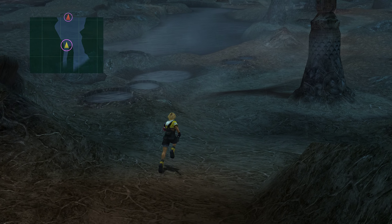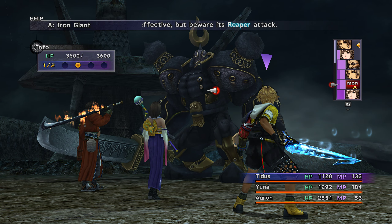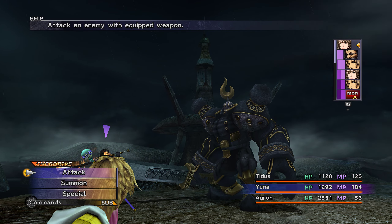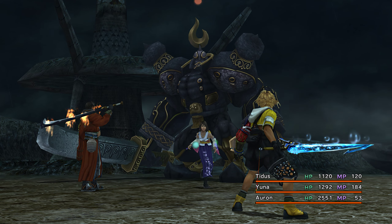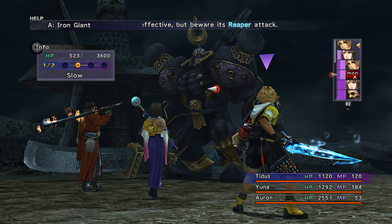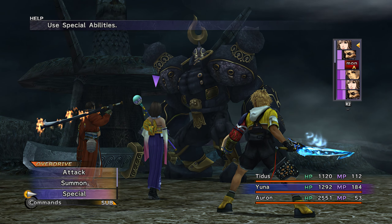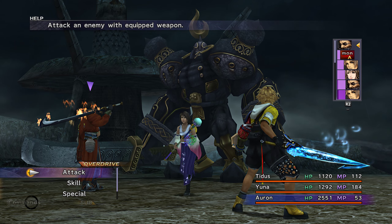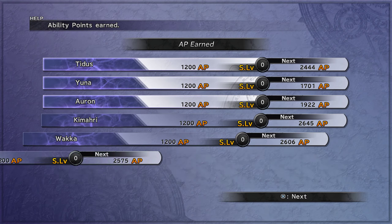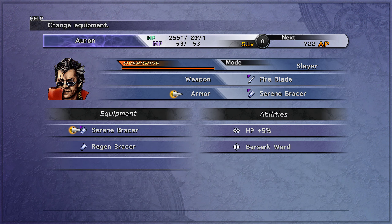Now you're going to see how broken we are at this point in the game because of the Strength Spheres. This isn't the best fight to show off the power but I'm going to Slow him. You can steal. Let's see how much Auron does — yeah, 3,000 damage! Oh my god, what if I Haste Auron — can he actually overkill the guy? He can! We got a Regen Bracer for Auron — SOS Regen — actually not bad.